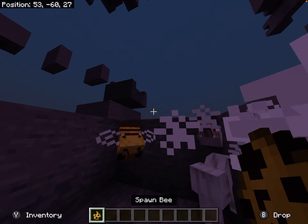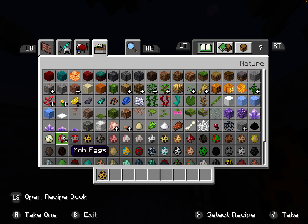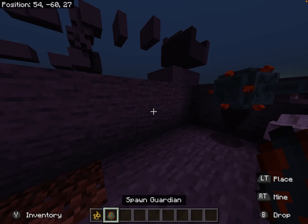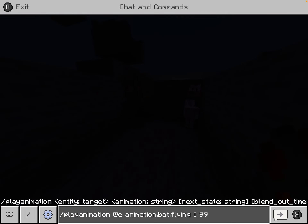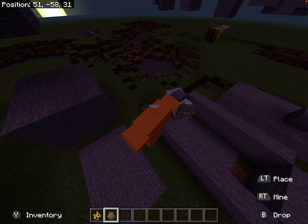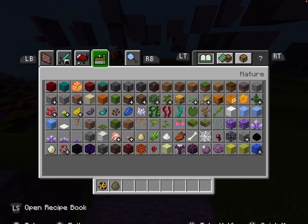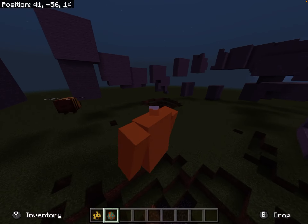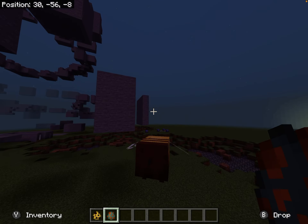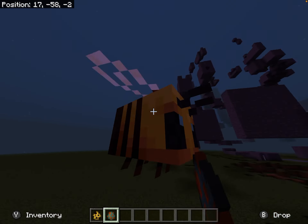Now, like I mentioned before, this doesn't work for all mobs. It works for bees. If I were to summon a guardian, it does not work for guardian. The gas scale one doesn't work for guardian either. So that's sad. You know what I was saying about the fish? It works for bees too. Giant bee.